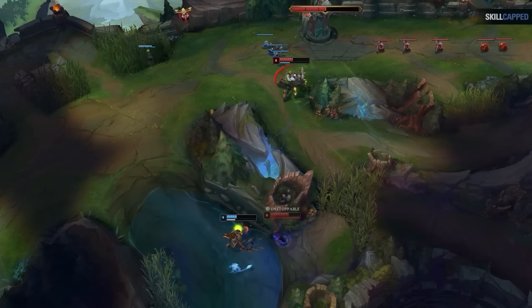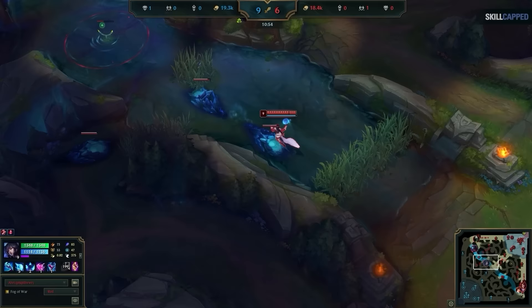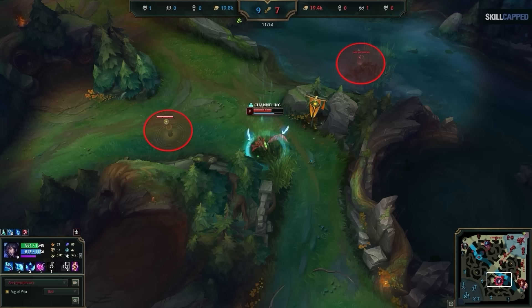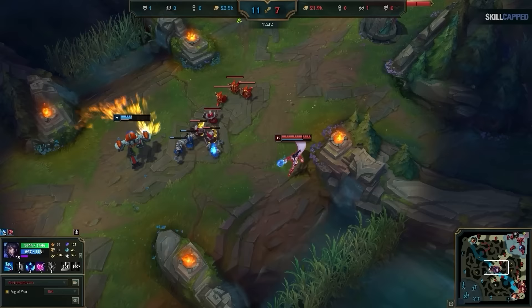This was only one part of the equation. We also saw Faker implement the double ward technique once he could purchase a control ward. Back in game 1, past 10 minutes, I place a control ward in the pixel brush and a ward on the raptors — my double ward setup. I then play aggressively, hugging my warded side to really test the strategy. The pressure leads to a gank, but since I'm hugging my wards, I easily kite at a safe distance and land a charm to set up an easy kill.